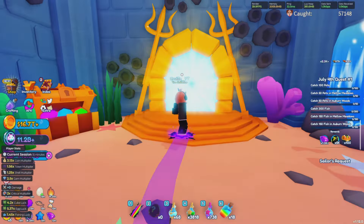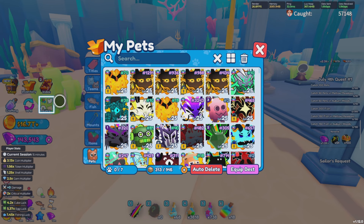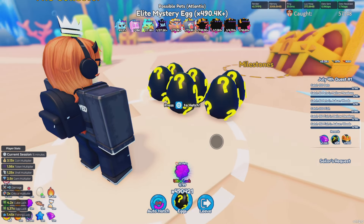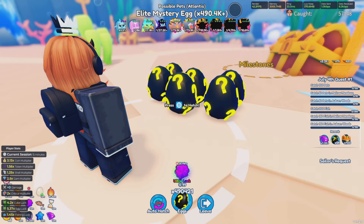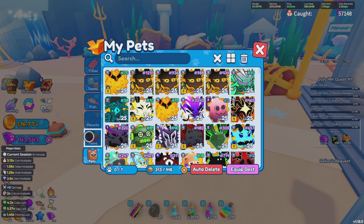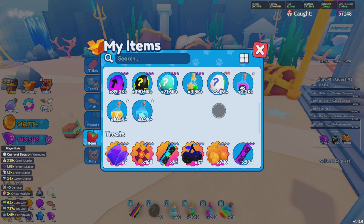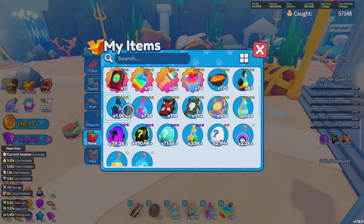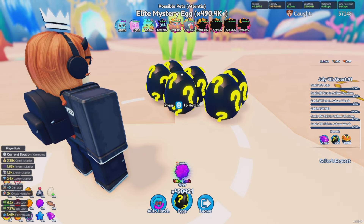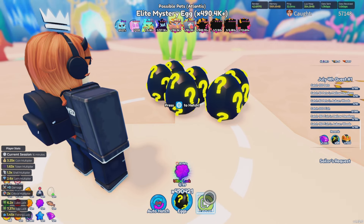The reason these potions are so overly broken is because this potion is going to boost your luck by a times-three percent chance. To put that in perspective — I already have a prismatic elixir popped in the bottom left. If we go to the elite mystery eggs, you can see up here that the star is currently a 1 in 18.6 million. If I go into my inventory and pop this potion, let's see how much this does. It boosts it to a 1 in 13.6 million, which is absolutely insane.